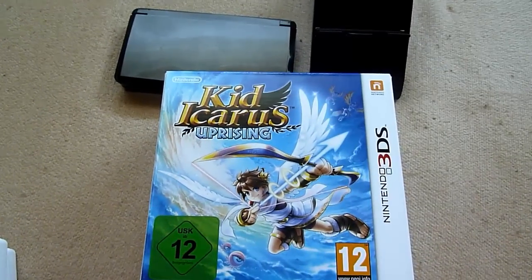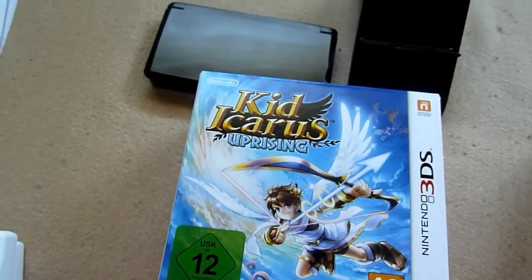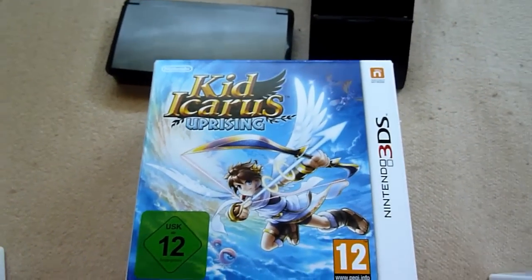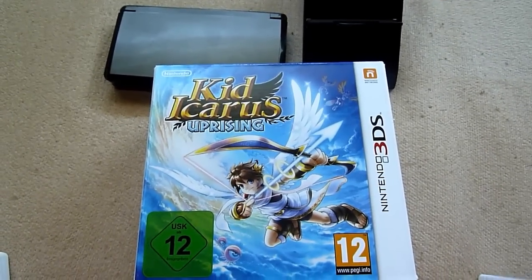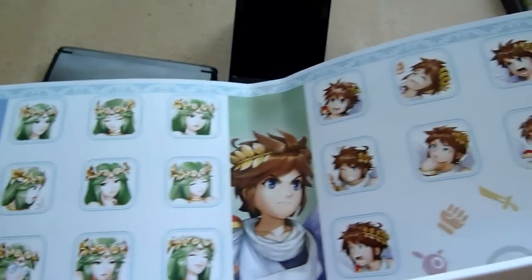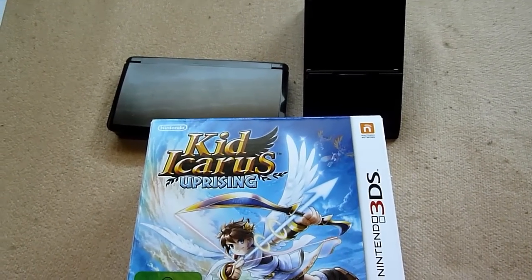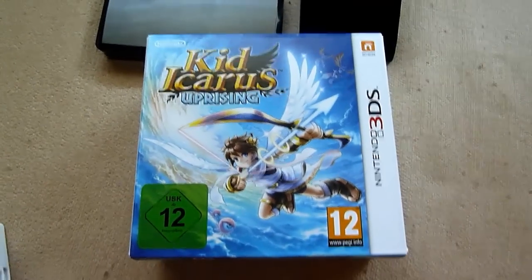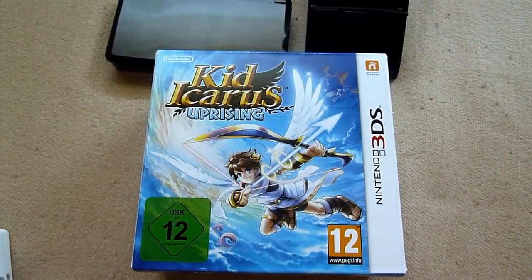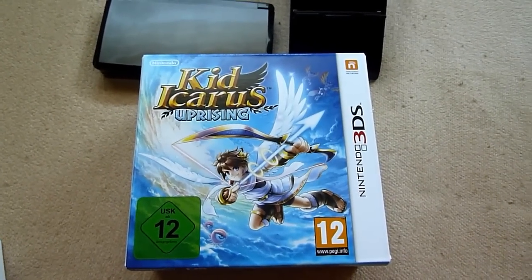If you pre-ordered it like me, you got 30 AR cards; with the standard game you get six. Let me show you one — this is a Pit card. Only Star Fox and Kid Icarus did this special packaging. I want to open it one-handed — impressive, haha. Inside you can see Palutena, Pit, and Medusa — just to spoil something. Other game cases are empty inside, but only Star Fox and Kid Icarus have this. Just a brief little video about my 3DS collection — it's not that huge, but it's great and you have to get it. Believe me, see you next week!